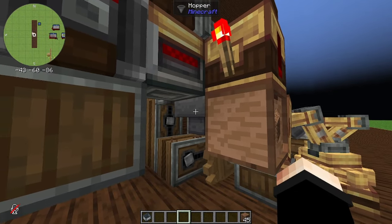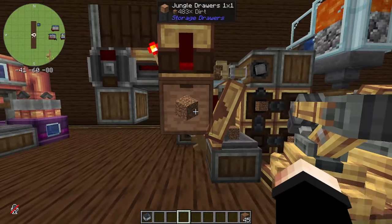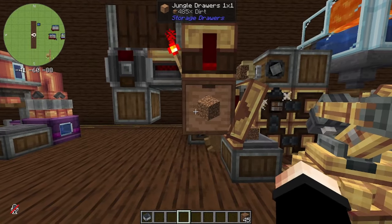When the mechanical drill is finished drilling, the items get collected by the hopper and sent into this drawer right here. I use the drawer so it's much easier to see how much dirt I have.